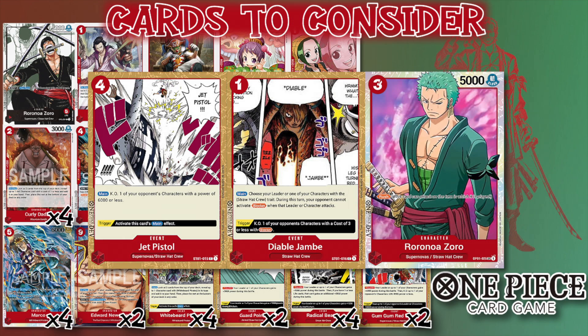There are tons of options, but starting with something like this as a base and adjusting from there — those are some picks worth considering. Yeah, I totally agree. Red has so many options, and all three of those cards you mentioned are actually in my Zoro deck.